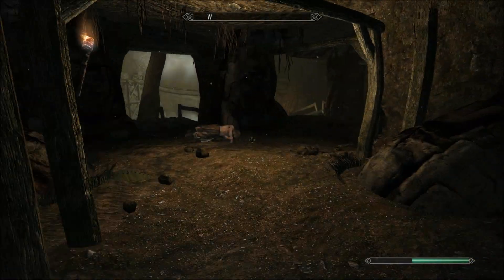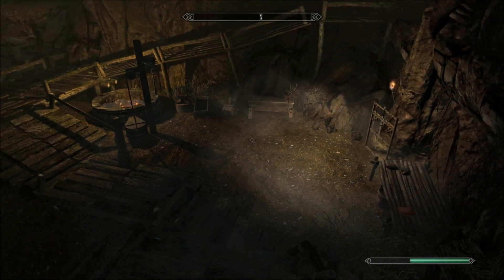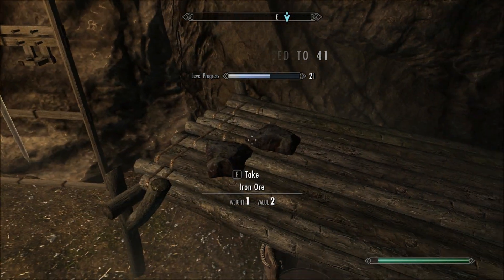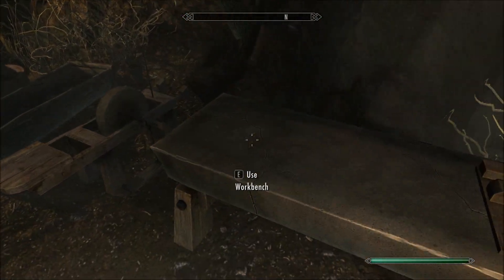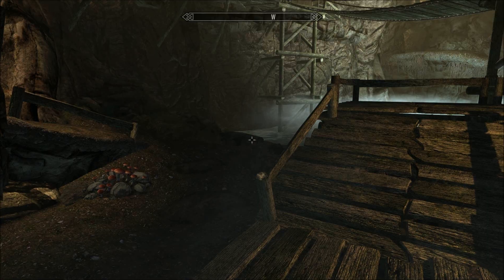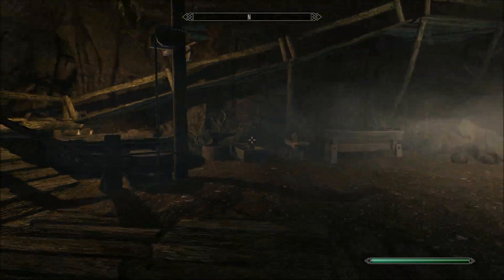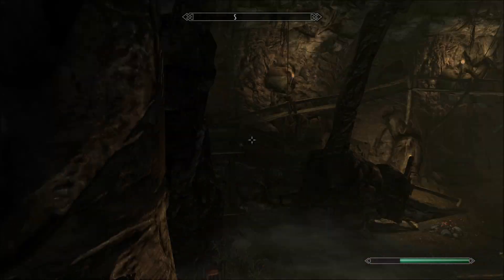Keep going this way — there are a few more bandits down here. Then there is a whole workbench area: light armor forging, smithing, iron ore, iron swords, iron ingots, a grindstone, and a blacksmith forge. This is just a nice place to start. There's also a chopping block to get firewood.